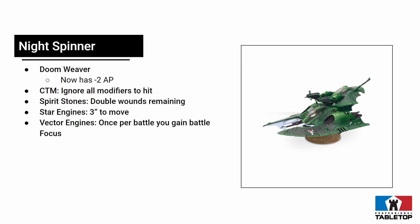We also got a sneak peek at vehicle upgrades. The Crystal Targeting Matrix now ignores all modifiers to hit — so if someone has minus 1 to hit or there's terrain interference, you can just ignore it. That's cool, though I'm not sure I'd spend points on it since you probably want these things relatively cheap. Spirit Stones used to give a 6+ feel-no-pain, which was super valuable on Eldar vehicles, but now it just counts your wounds remaining as double. Personally I don't care about that anymore — if Eldar tanks are dropping into lower wound thresholds, they're usually dying anyway.